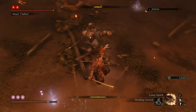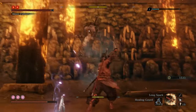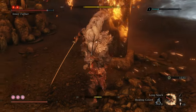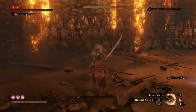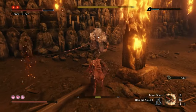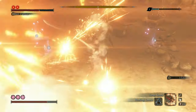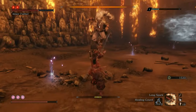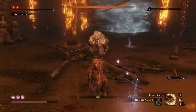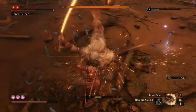And now, the moment you've all been waiting for: Inner Father. This guy is a complete pushover. Interrupt his attacks and don't let him bully you — you bully him. You can literally W-key this whole fight. General rule of thumb: deflect everything that can be easily deflected, like his normal swings. Whenever he does something special, I usually just attack through it and keep his posture nice and high. The only move you really have to look out for is when he teleports away and you see the feathers — he's going to do a quick attack, so you need to do a quick double deflect.